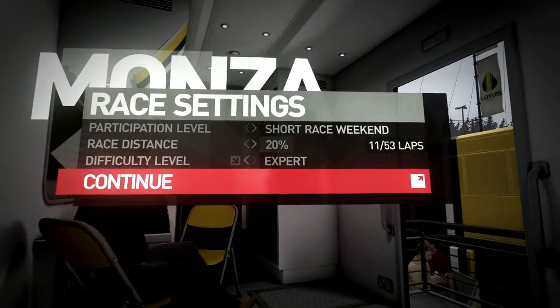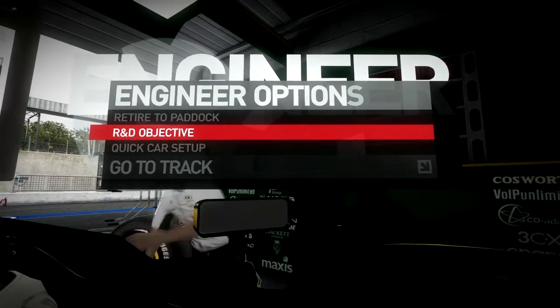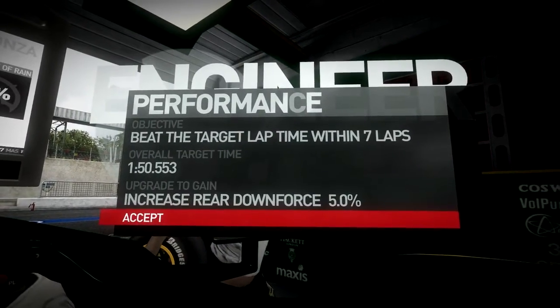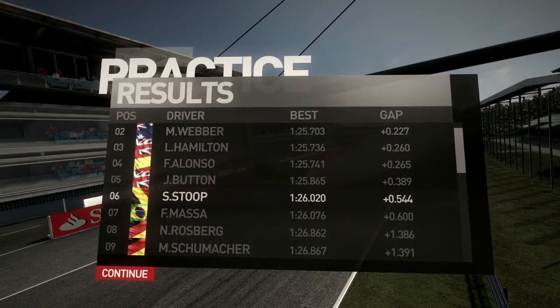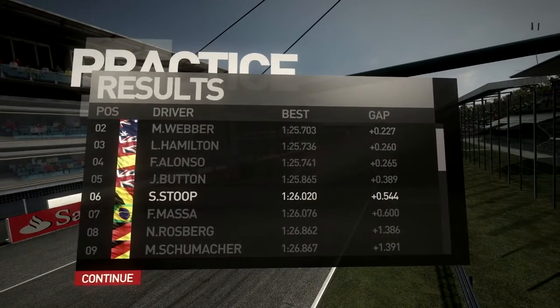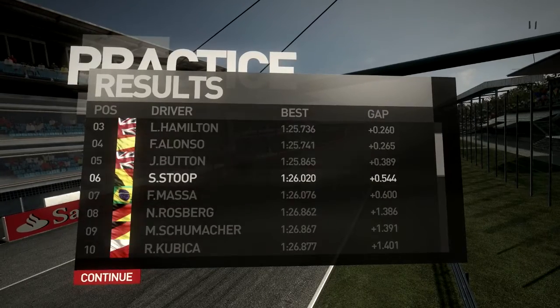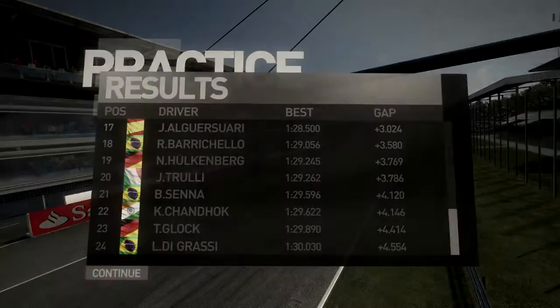This weekend is Monza - a very easy track in my opinion, easy to learn. Not too many difficult corners; the only really difficult ones being the braking for the first chicane, the two Lesmos, and maybe the Parabolica. It's one of the best tracks for beginners in the game because it's so easy. If you're starting without assists and cranking it up to expert mode, Monza is an excellent circuit to start on. The AI is pretty slow here - I'm already in P4 or P5 just in practice.